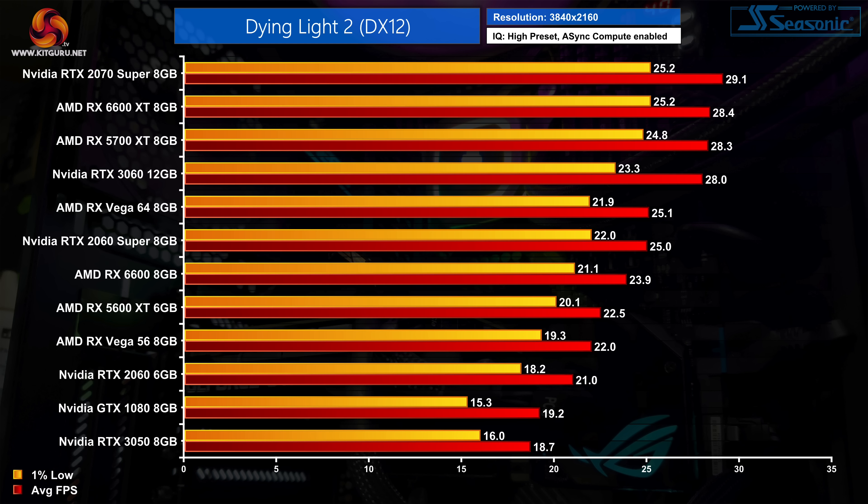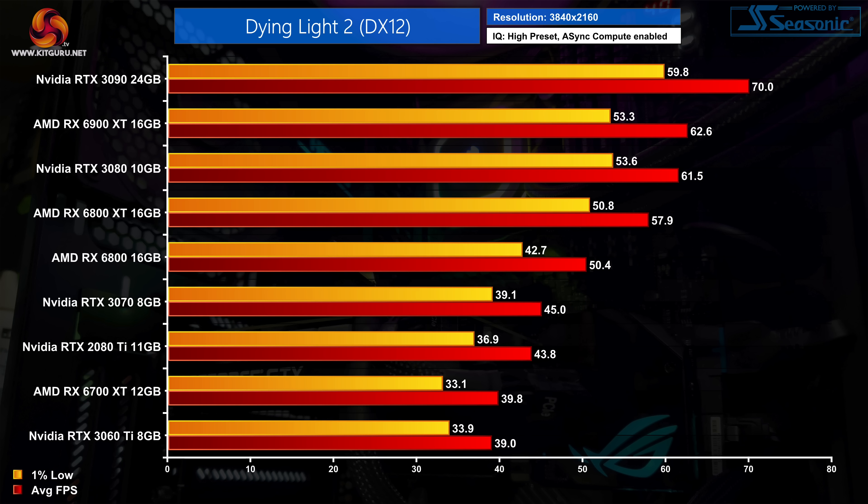As for 4K, we tested fewer cards at this resolution. On the first half of the chart, not a single card — even the RTX 2070 Super and RX 6600 XT — could hit 30fps. The second half really shows how demanding 4K gaming can be, with even the RTX 2080 Ti and RTX 3070 struggling with 1% lows in the mid-30fps region. The 6800 XT, RTX 3080 and 6900 XT deliver around 60fps on average, but even the RTX 3090 isn't delivering a locked 60fps experience, though its average did hit 70fps.